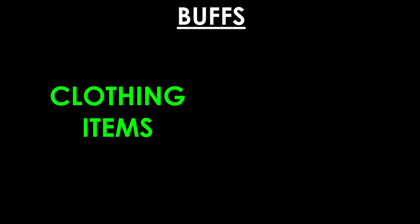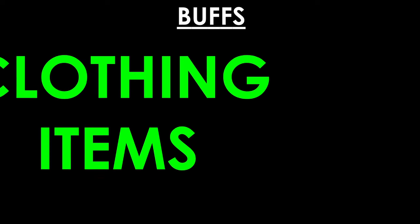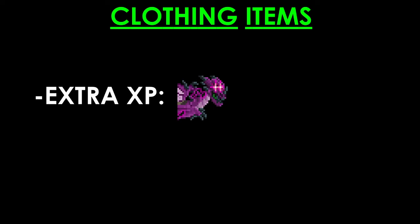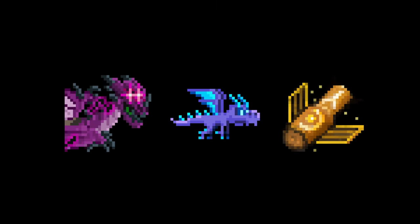There are two types of buffs in Startopia: clothing items that give you a buff, and consumables that give you a buff. Some of the most commonly used clothing items are items that give you extra XP. Chaos Dragon, Star Dragon Claw, and Ancestral Totem of Wisdom all give you bonus XP during Startopia. Wearing all three items makes Startopia a valid way of quickly leveling up.